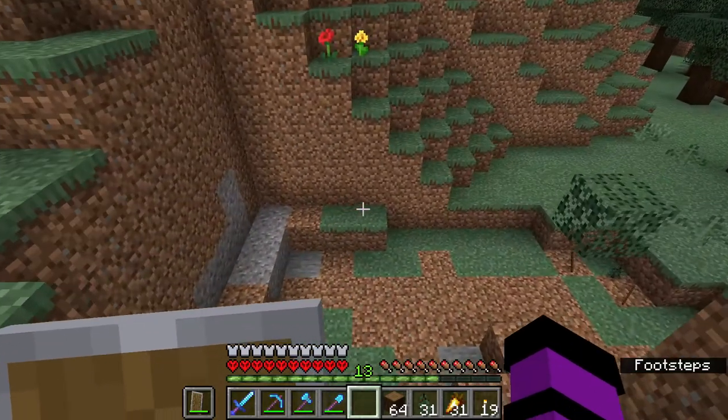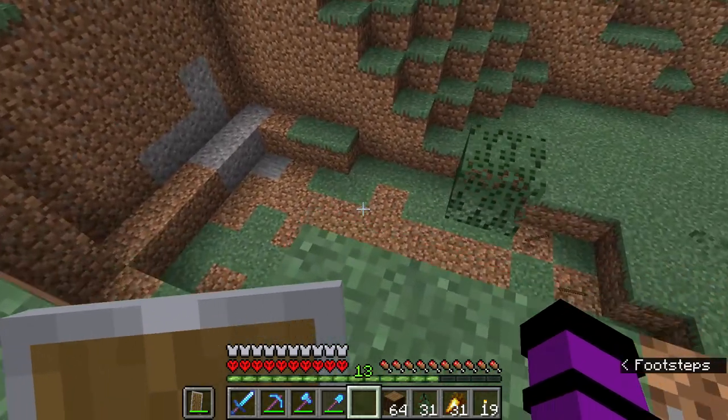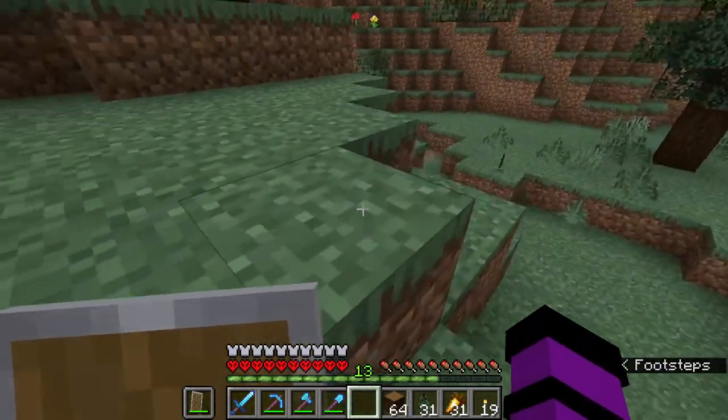Right here I decided this receding wall was actually going to have an underground spring coming out of it — that's why the bottom looks kind of weird. I'm setting it up to go into the river.